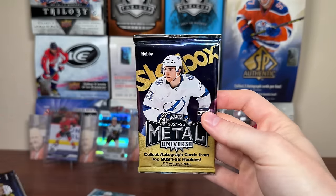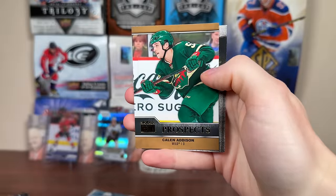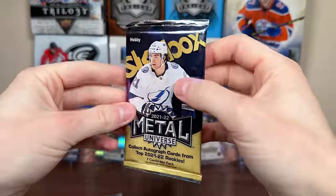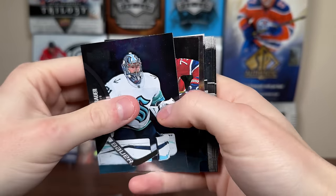Starting worst to best with the 21-22 Sky Box — let's try to avoid the literal cheese in here. Doesn't look like we have cheese, but we got Kaelin Addison Premium Prospects and Gustafson rookie. Next pack of Sky Box — 21-22 is dirt cheap at this point, probably because it just whiffed. It's just not that great of a product.